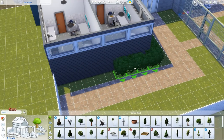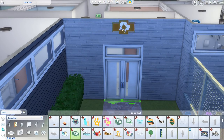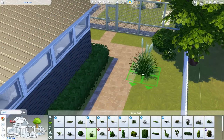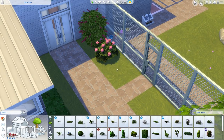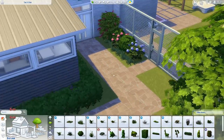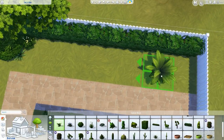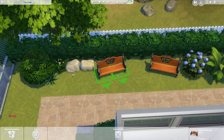I almost keep forgetting about the scaling down feature - making things smaller. There are so many items in this game that are just huge for no reason. All those huge paintings can now be usable because you can scale them down. Same with rugs - some of them are ludicrously large and you can finally make them a little bit smaller. Now I'm trying to find a household in my game that has a dog in it.